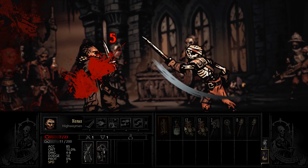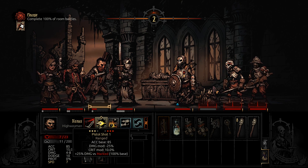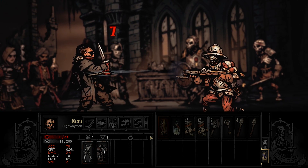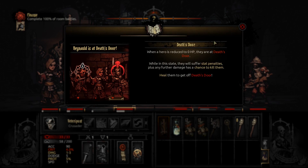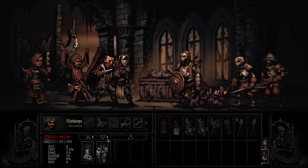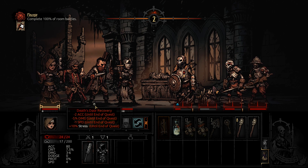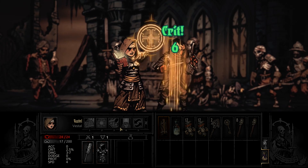11 critical — not a great start. 56 stress, and this is only the first room. Hopefully the rest will be a little bit better. Let's try Grape Shot Blast — we'll have to clear that corpse. Death's Door already, that was quick. Not a good start at all. I'm not happy about this. Let's heal him up a bit — it's always a little bit risky to use that heal, but in this case we kind of needed it. Unfortunately now he will get some penalties, but not much we can really do about that.